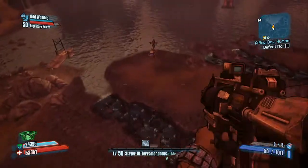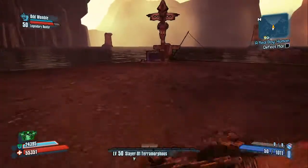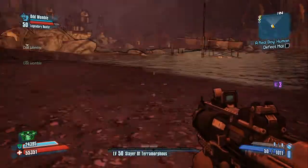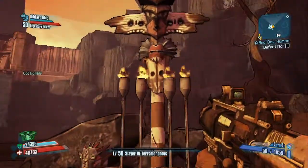Just jump down this cliff here and go into the awesome waterfall of magicalness — it gives you special powers. It really doesn't, but if it did, that would be so cool.